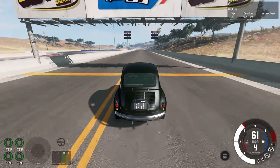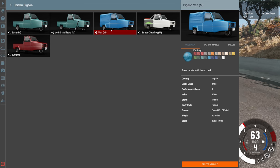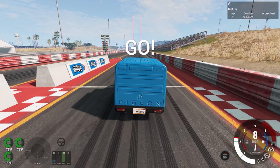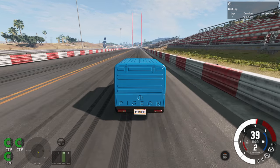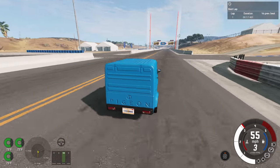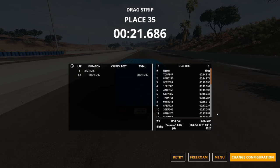Next up is the Abishu Pigeon, and we're choosing the van because it's the heaviest factory configuration. The Pigeon has 10 horsepower less than the Pickle but is also a little bit lighter. I still think it'll be slower but it should be close — it actually feels faster, but that could be its aerodynamic look. Time: 21.686, about two tenths of a second slower than the Pickle.